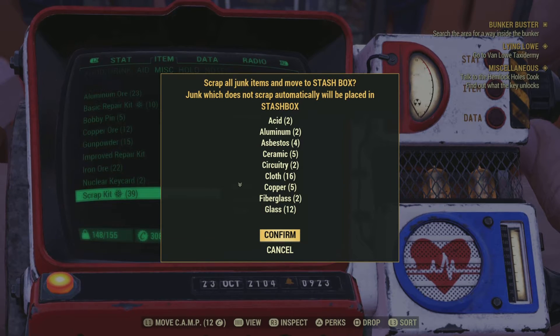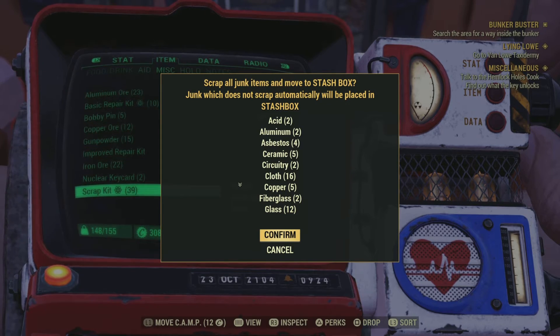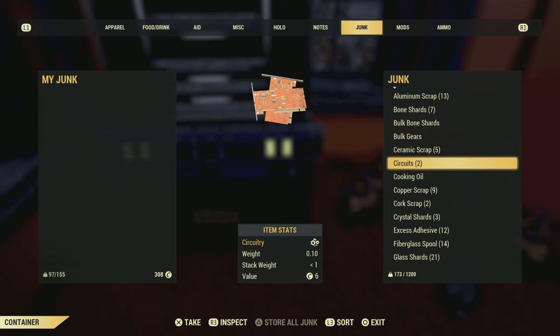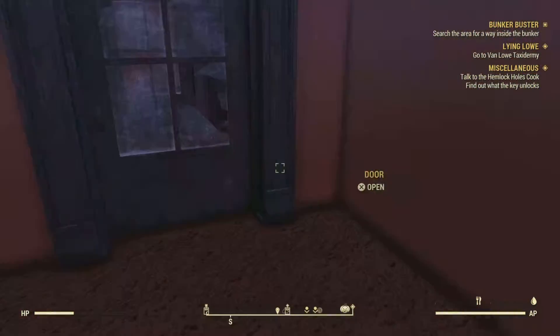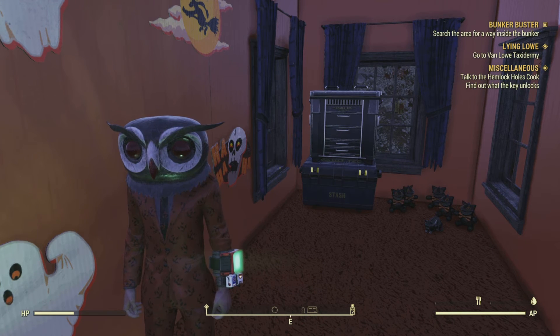As you can see, you got circuitry — two circuitries — which means I had two telephones. Confirm, and there are your circuits. That's how you get circuits in Fallout 76. A lot of people think it's hard, but that's how you get it. Please subscribe and smash that like button — hope you enjoyed the video, bye!